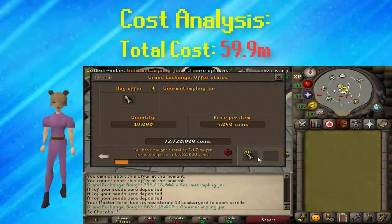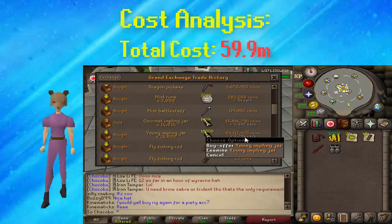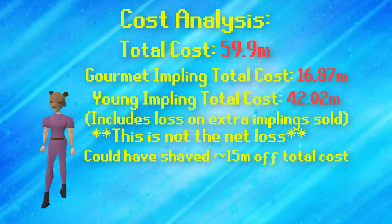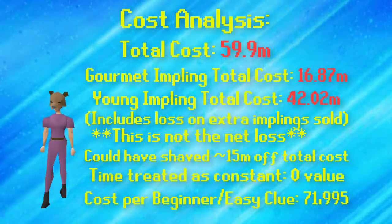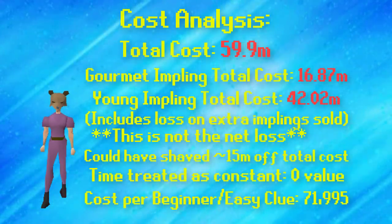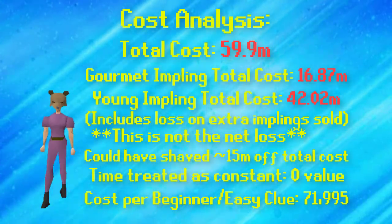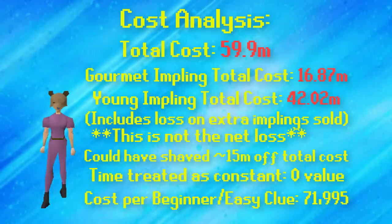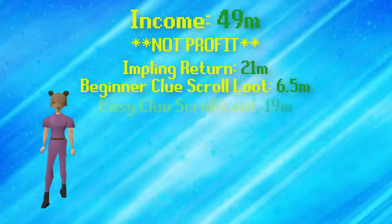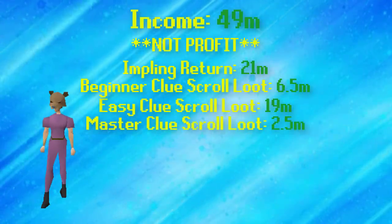Calling this a profit section is definitely falsifying what actually happened — I definitely did not make profit doing this video. Since I had bought these implings relatively close to when the update was released I was paying pretty high prices for them, and it took me a while to complete a total of 832 clue scrolls, so there was no way items weren't going to drop in value. From just decreases in impling value, by the time I actually sold off my implings for losses I lost close to 15 mil total, so that plus the cost of the actual implings themselves was a total of 59.9 mil. The total profit including impling loot as well as masters, beginners, and easies came out to around 49 mil, so I was down around 10 mil. Regardless of RNG, you would probably break even if you did this when prices were more stable — and keep in mind I didn't even get a cape of skulls; if I had gotten one I would have definitely profited.